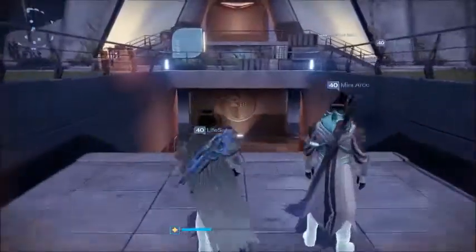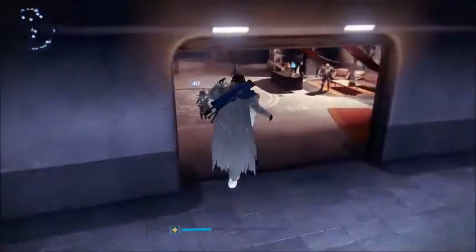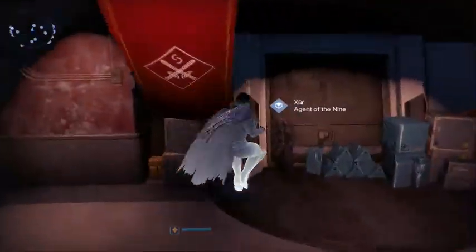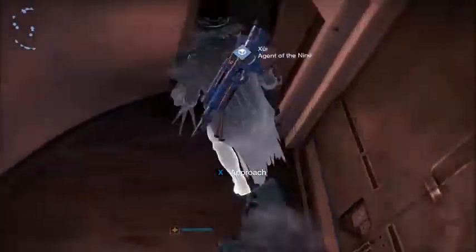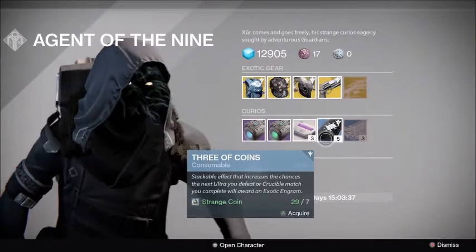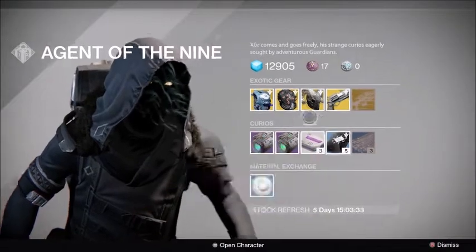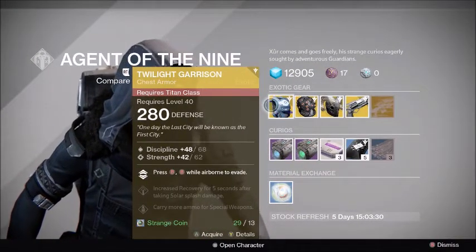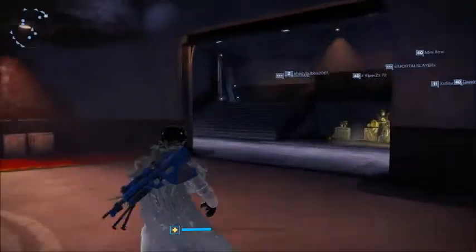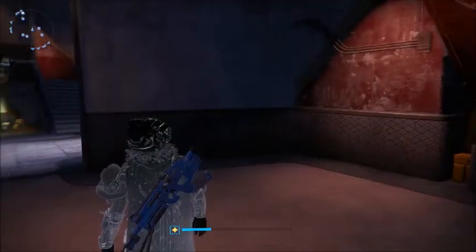Let me show you where Xur is — today is April 30th and he's right here. The Three of Coins cost seven strange coins for five, which is definitely worth it. He's selling some good stuff today — I would pick up the Twilight Garrison, it's epic for Titans. I actually got it in a drop today so I'm super happy about that.